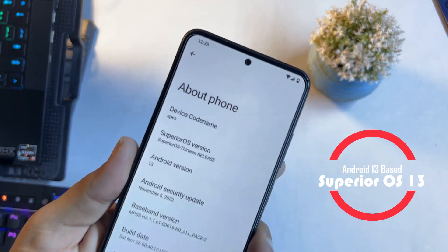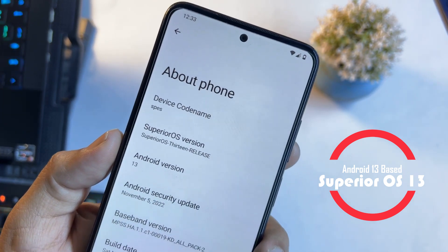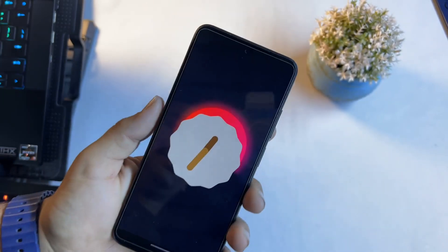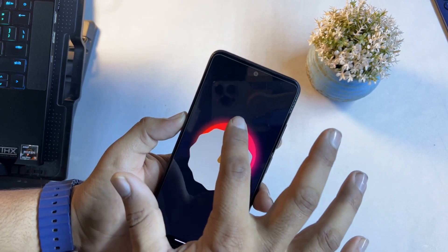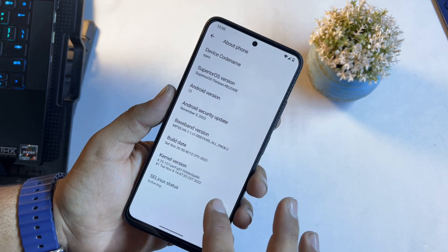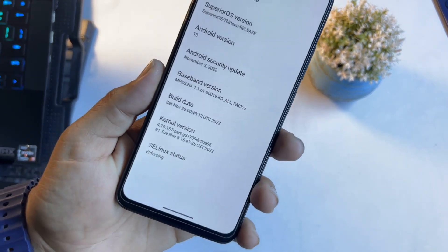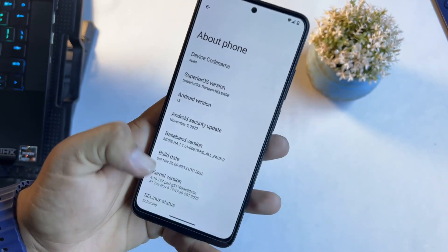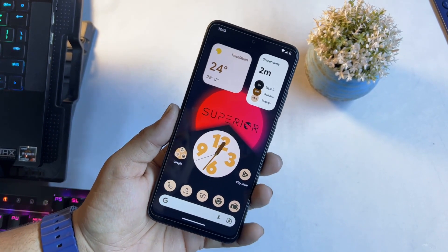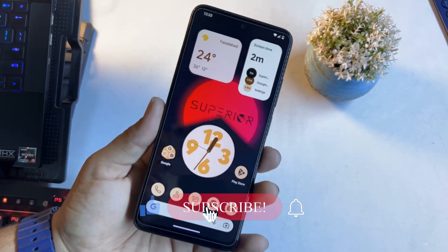Let me show you the Android version and Superior OS version. Superior OS version is 13 — you can see Superior OS 13 release — and it is based on Android 13. It is working pretty much cool. This is the official build for our Redmi Note 11. Its security patch is also the latest: 5 November 2022, and the SELinux status is also enforcing.